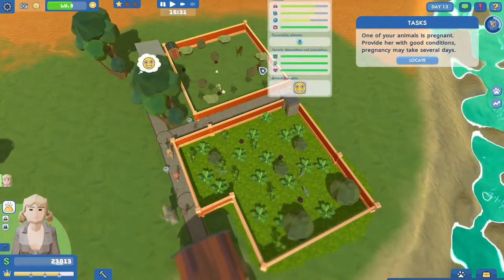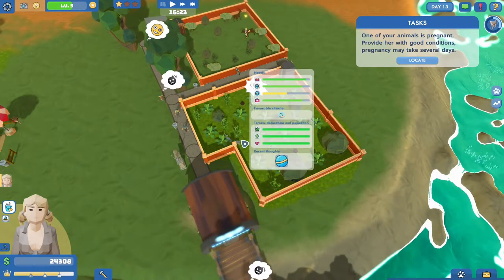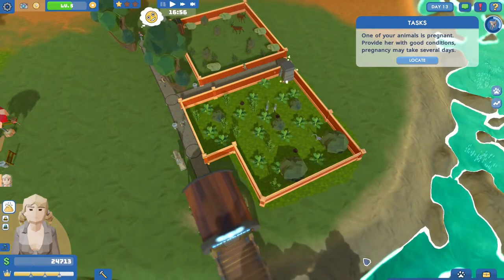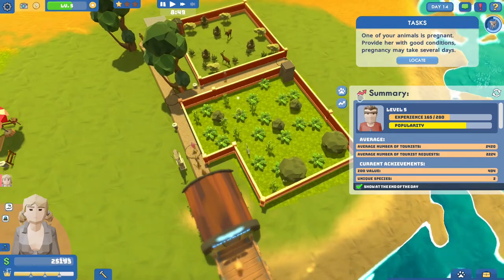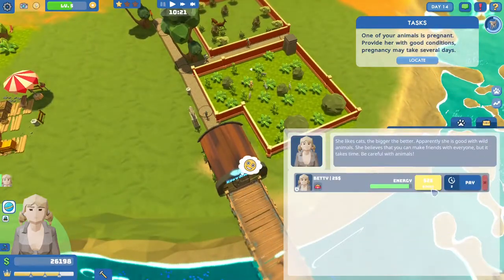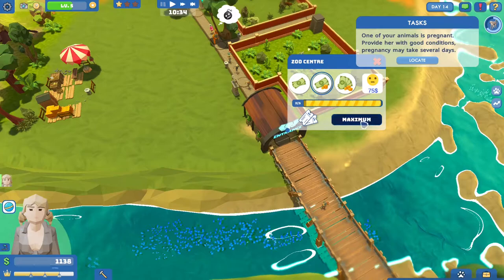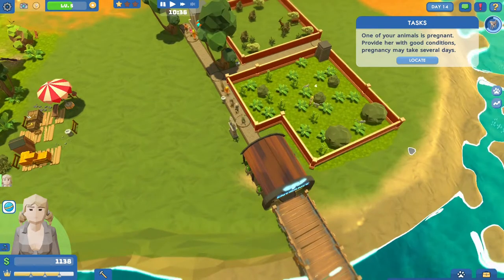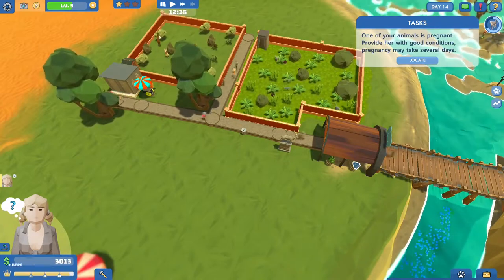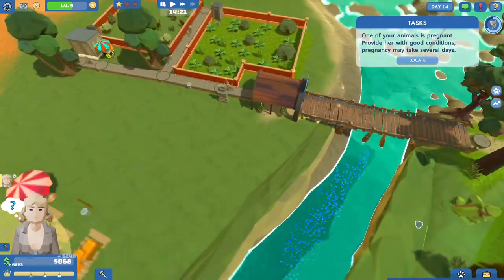I don't really understand why I have to wash them, but all right. I understand keeping their habitat clean obviously. These achievement progresses are really annoying — they just keep popping up. I need to disable it, like you don't need to tell me every five seconds please. She's totally good. There we go — 25! The park is now officially max value, so we're gonna start making some serious cash. Park reputation is through the roof. We're on day 14 — it ain't much but it's honest work.